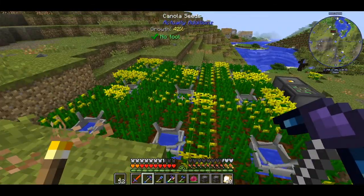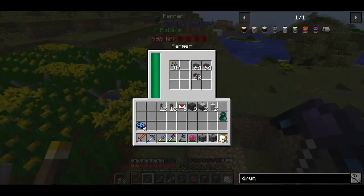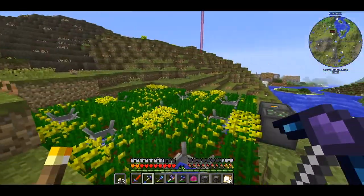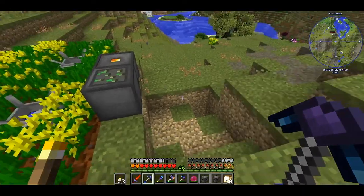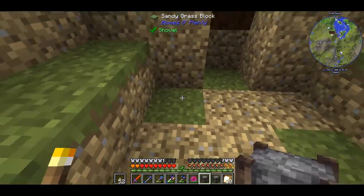I was thinking of powering the advanced generators with canola oil. It's one of the few renewable sources of fuel that we have access to early in the game. So I made a 9x9 canola farm with further soil from rustic and sprinklers from cycling in order to accelerate the growth.